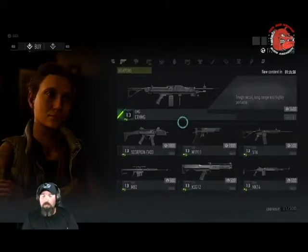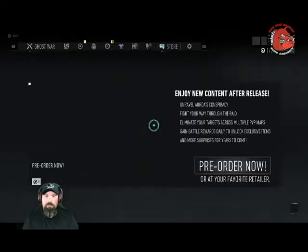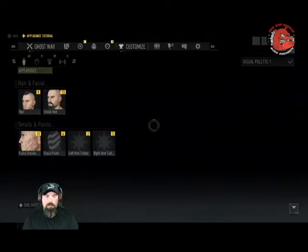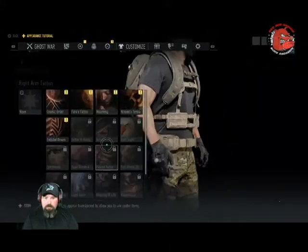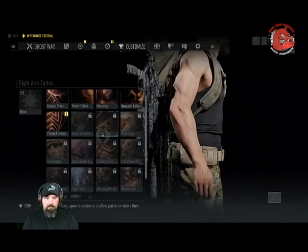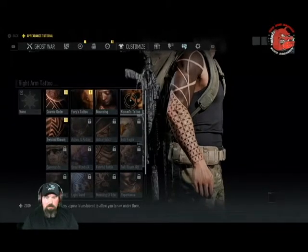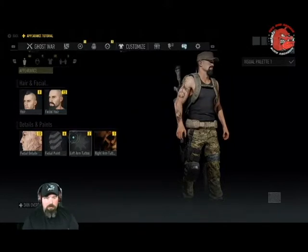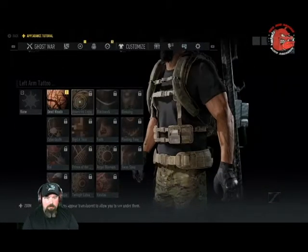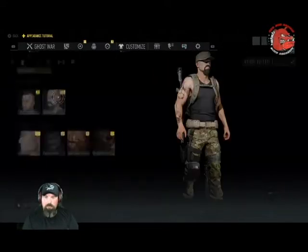And then back to weapons — I like that. As soon as I figure out where the loadout is. Lobby. Customize. Okay, this is where we apply our tattoos and everything. I bought a tattoo — I guess a name as a tattoo. I thought I bought Fury's tattoo. Left arm tattoo — Dreadwoods. We'll go to Dreadwoods, that works.